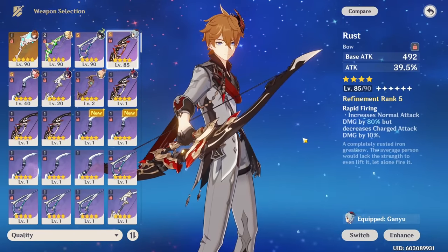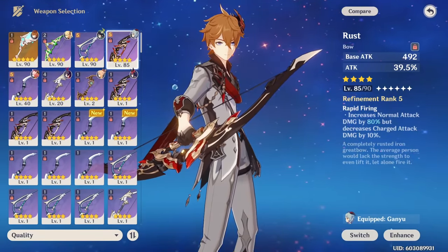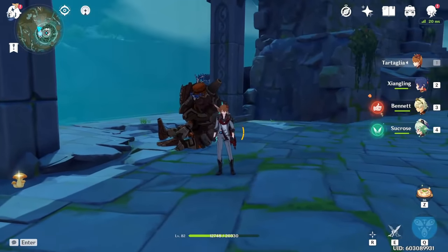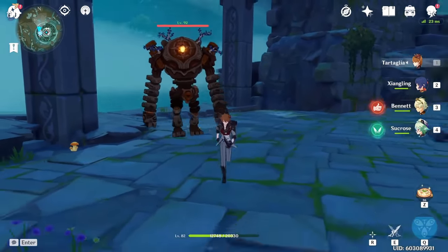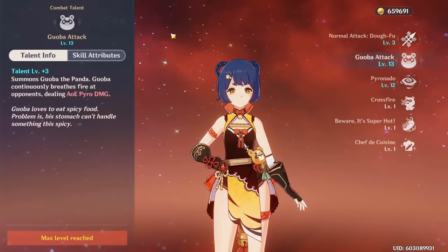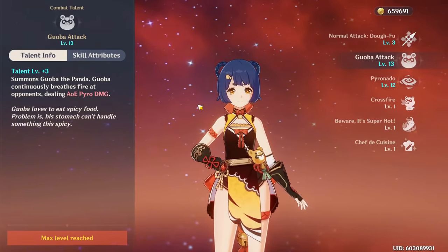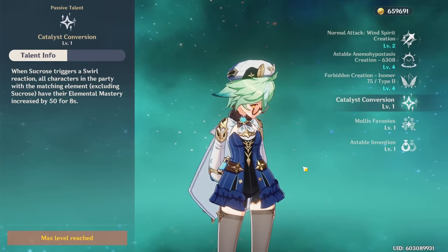With Rust or Thundering Pulse, doing five normals into a charge attack is usually optimal. If running Childe with Xiangling — one of the best teams — you can double swirl both pyro and hydro to buff damage and reduce enemy resistance significantly. Run an Anemo character like Kazuha or Sucrose: Guoba self-infuses with pyro, so swirling Guoba swirls pyro, while you've also applied hydro to the enemy. Against multiple enemies, apply hydro to one and pyro to another, then swirl both together with Kazuha or Sucrose.